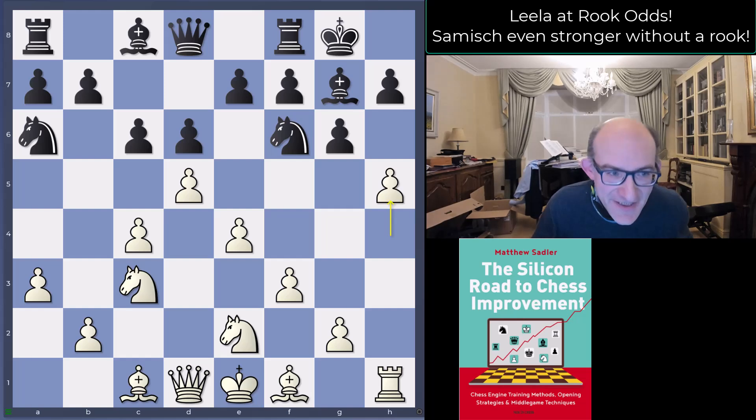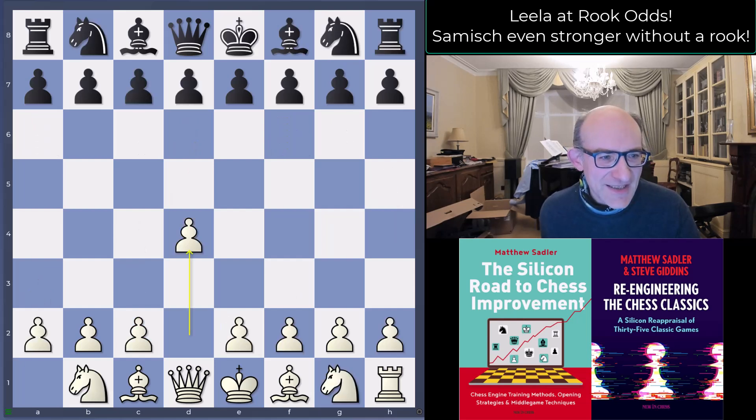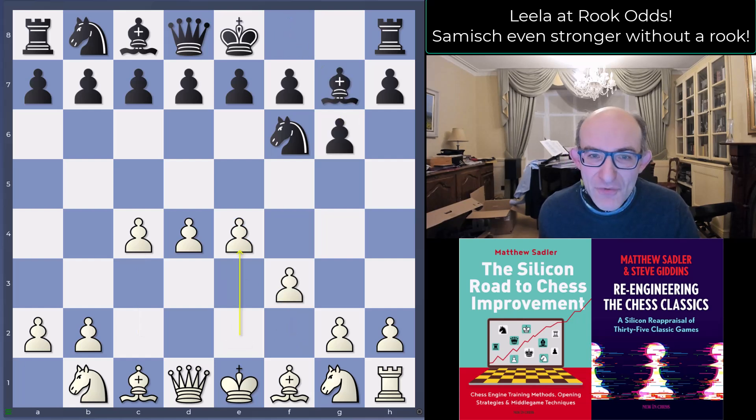Hello everyone and welcome to this video in our Great Engine Game series, the Crazy Lila series. I'm Grandmaster Matthew Sadler and we're looking at another odds game of Lila's, this time with rook odds. It often amazes me how some of my favorite openings look even more dangerous without a rook on a1 — the famous attacks with pawns on f3 and e4, solidifying the white center, then the h-pawn running up as the start signal for a huge attack. Let's look at this King's Indian f3/e4 move order to avoid the pure Grünfeld.